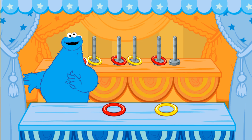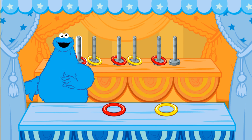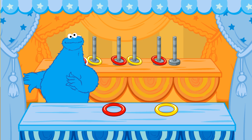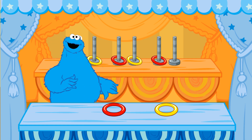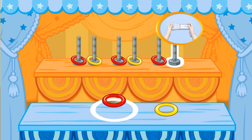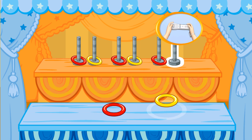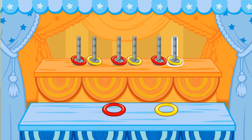Look at the pretty colored rings. One is missing. These rings are in a pattern. A pattern is when something happens in a certain order. This pattern goes red, yellow, red, yellow, red. Now this is the game part — choose the next color in the pattern. To choose the next color in the pattern, tilt your Wii Remote back and forth. The next color in the pattern is yellow.